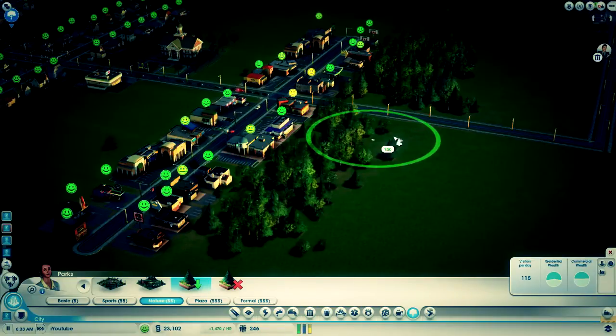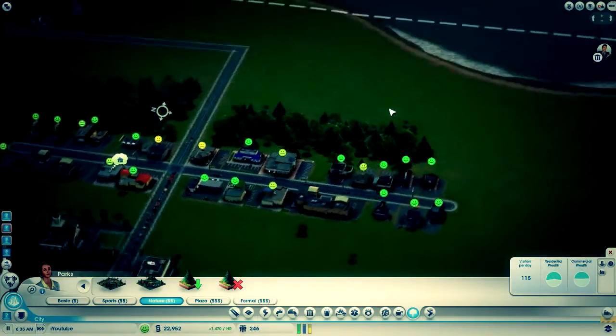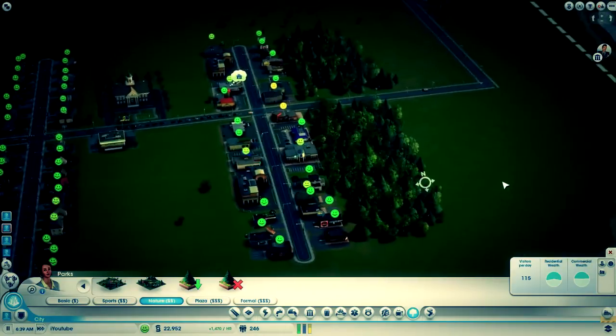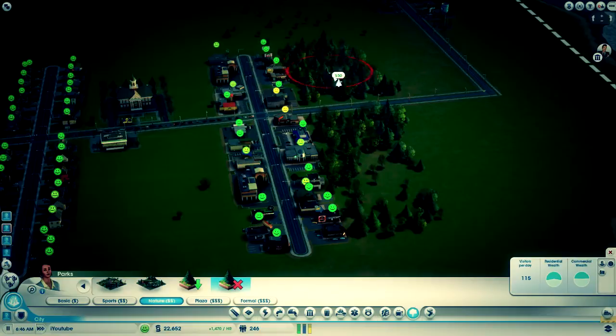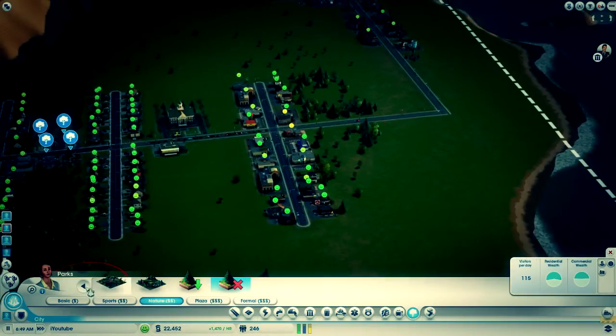It basically just removes the empty space some cities have. But if that's too much, just click on clear forest. The more left-clicks you do, the more trees get reduced. I did like four clicks here and it reduced a lot.